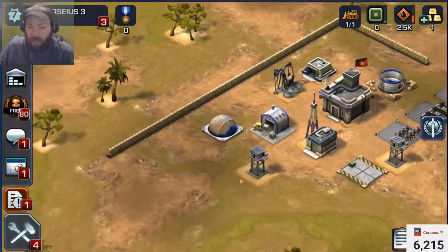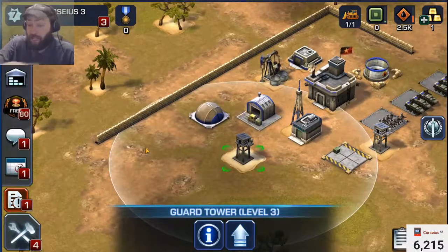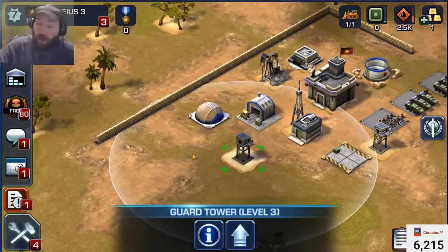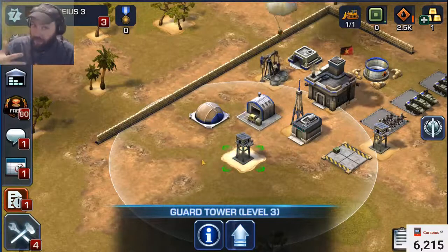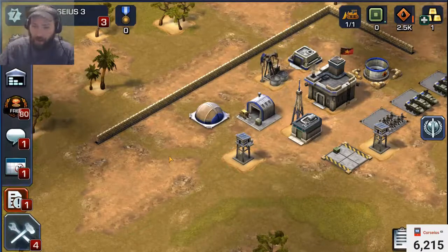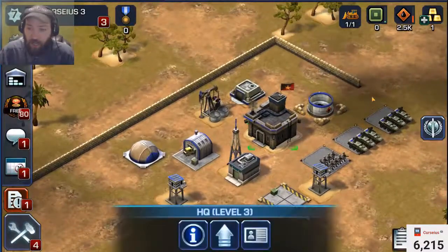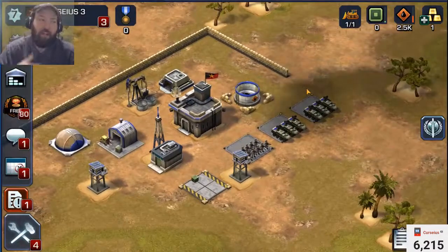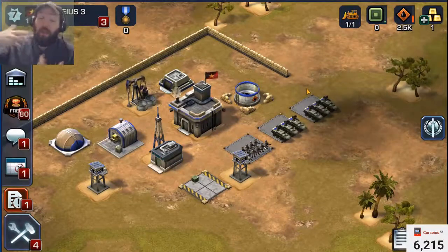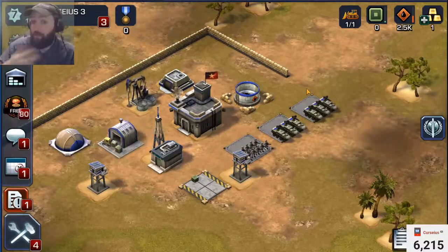At HQ level 4 you get another guard tower, and that guard tower needs to be upgraded three times, whereas a guard tower already at level 3 only needs to be upgraded once. So you want to do that so you scale better and everything's easier and cheaper to upgrade. I do not suggest rushing your HQ to maximum just because you'd have to spend more time upgrading things. This isn't like Clash of Clans where every upgrade takes seven days — all the upgrade times are pretty reasonable.